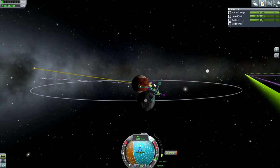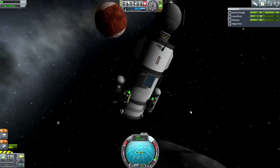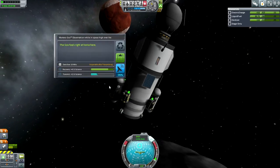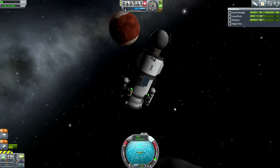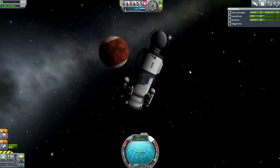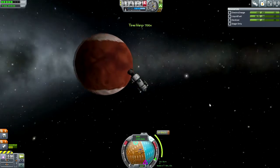You might wonder why I bother even flattening the orbit — that's because I want to make sure that the transfer back is easier. It's easier to transfer back if the orbit is flat. So, high over Ike as promised, the goo container, but the other science has to be reserved for DUNA.